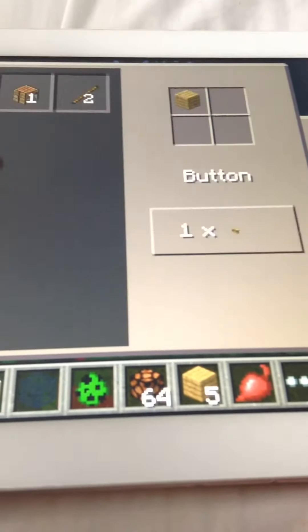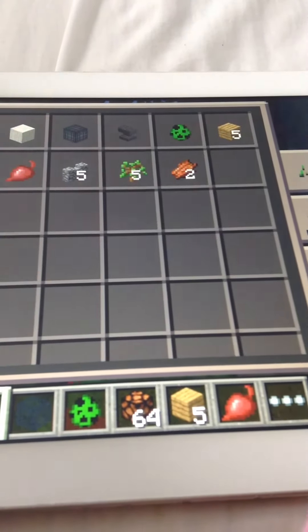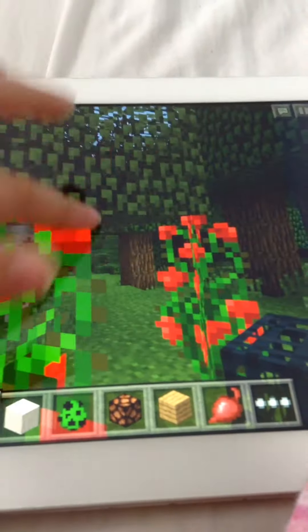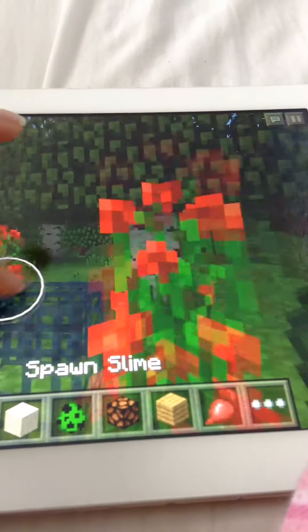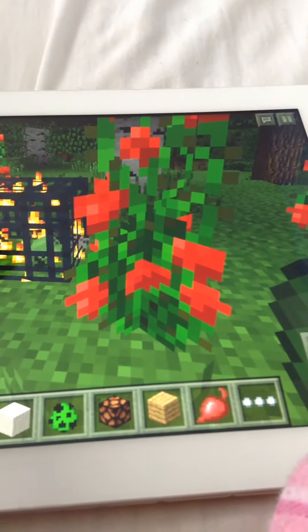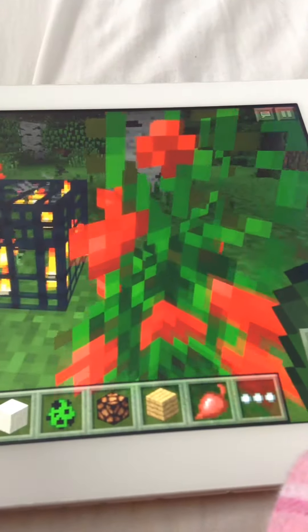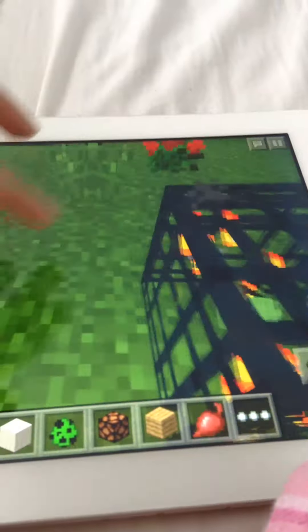I like slime, so I'm going to get a slime spike and go in here. Now I'm going to get that — and guess what I'm going to do? Guess what this does? How did I go up?!